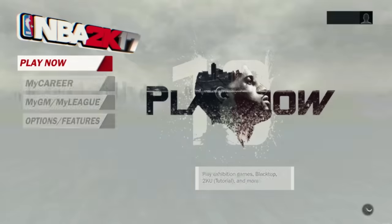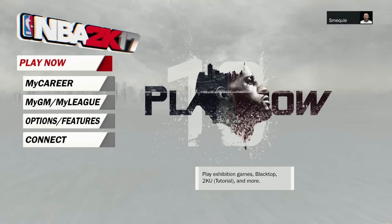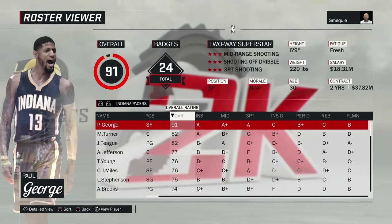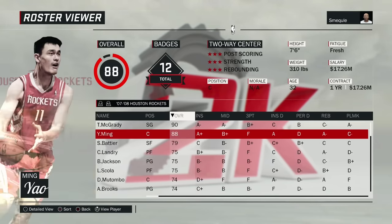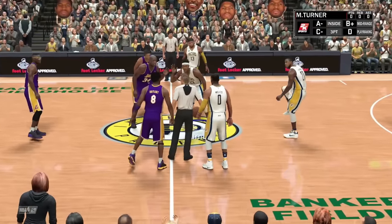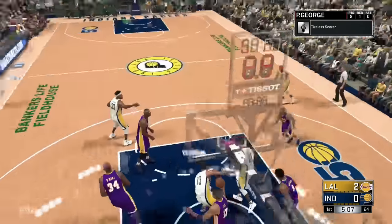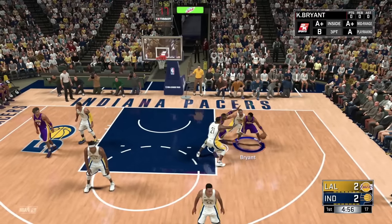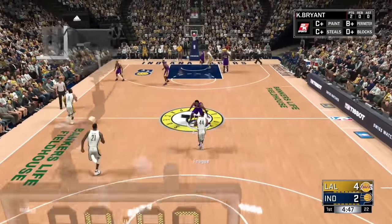Our next game is NBA 2K17, which of course had the infamous Paul George loading screen — luckily I didn't get it. Paul George was our cover athlete at a 91 overall, and we also had a legend edition with Kobe Bryant at a 95 on the 2001 Lakers. They also added all the college teams in 2K17, which was pretty cool. Second attempt and there we go with Paul George. Then with Kobe — trying a post fade — it's more of a hook shot, but we get the shot to go.